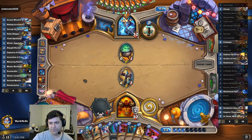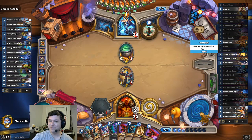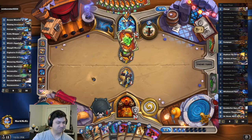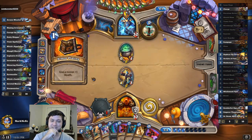So we're missing Charge, double Rampage, Zeph, Boulder, and Emperor — that's six cards in our last ten. Be there in no time, guys. Be there in no time. And I have, what, two pieces of card draw left?